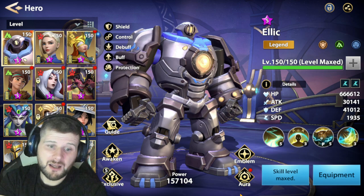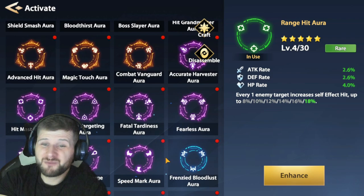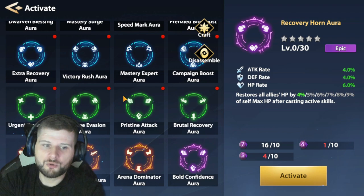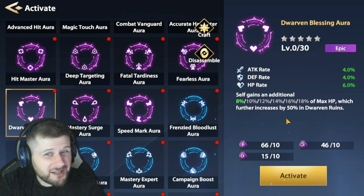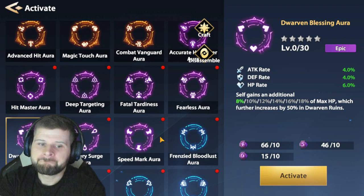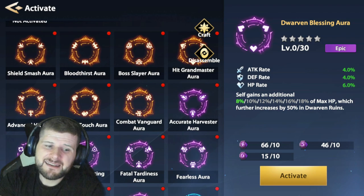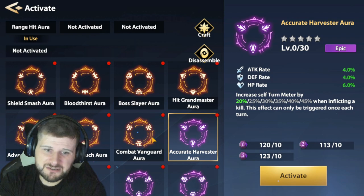For his aura, I currently have a range hit aura to get stuns off. The best aura you could probably use is Recovery Horn so you can also heal allies when shielding or granting defense up — it just makes him that much more supportive. Alternatively, extra Recovery Aura to make himself tankier, or Dwarven Blessing Aura to increase his health and help his shields, especially in Dwarven Ruin. But overall I'd choose Recovery Horn over Dwarven Blessing. You could also have him run Mastery Surge to grant allies mastery.